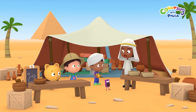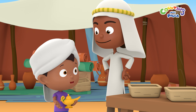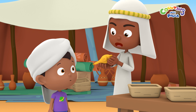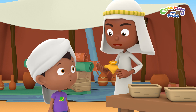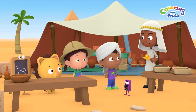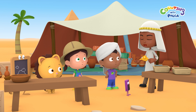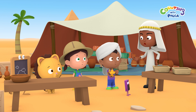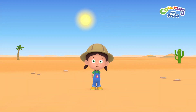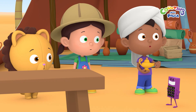Hi, Mr. Merchant! Hello, children! How can I help you today? We want to ask you about this lamp. Have you seen it before? I have not, but I have heard many stories about a lamp with this symbol that grants wishes. Do you know where we should go to return it, Mr. Merchant? All the stories say the same thing: you must go to where the sun rises. The sun rises in the east and it sets in the west. Great! So we just need to go east.